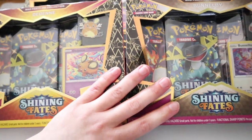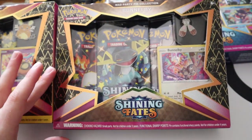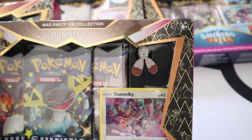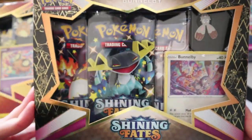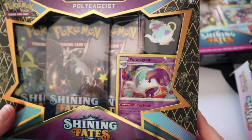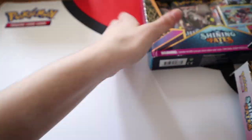There are four of these pin boxes. We have Bunnelby - and that one's upside down, which is kind of cute - so we've got the Bunnelby Mad Party Box, we have the Dedenne Mad Party Box, and we have the Polteageist Mad Party Box.